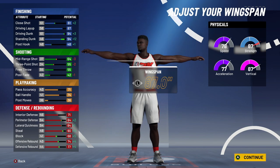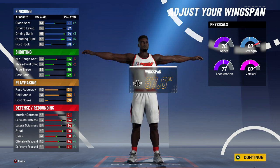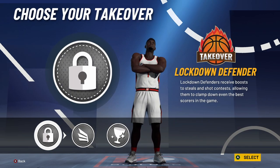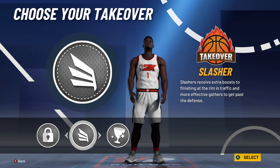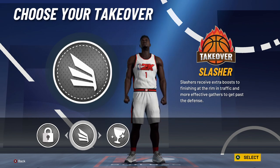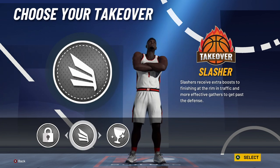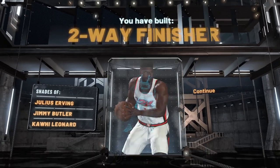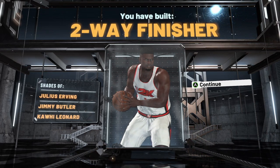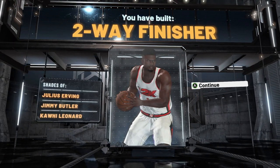Both builds are very similar and very Zion-like — athletic, powerful, and strong even while undersized. Both get slashing takeover and will play very close to how the real Zion Williamson plays. In my opinion, I would go with the power forward version and make sure my teammate has floor general so I can momentum and speed boost once I get takeover. But it's all personal preference.